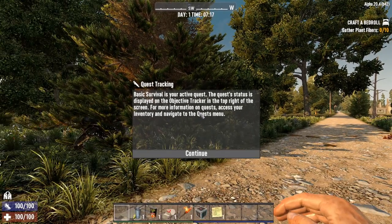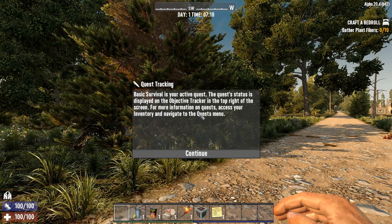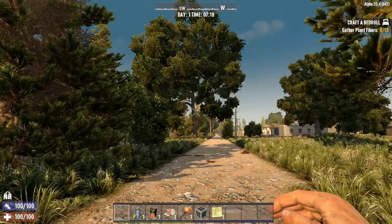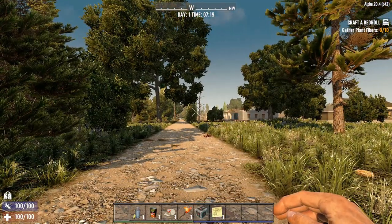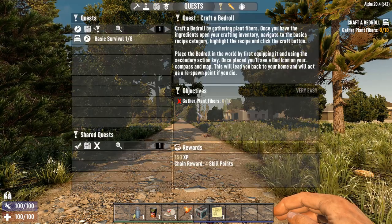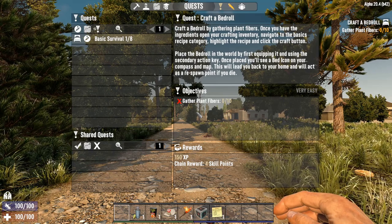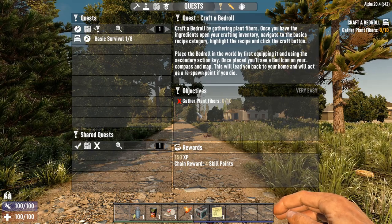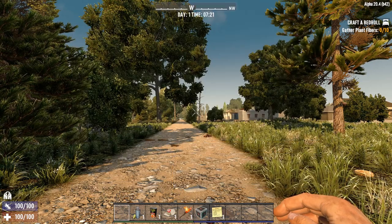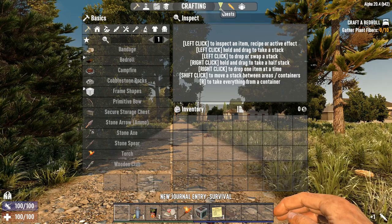For more information on quests, you will access your inventory and navigate to the quest menu. In order to get to your quest menu, you can press O. You can see that you now have opened up the quest menu. Alternatively, you can hit the tab button and click on the little exclamation mark right at the top.